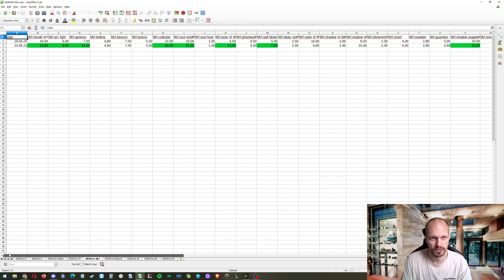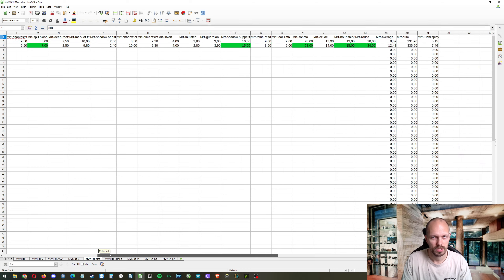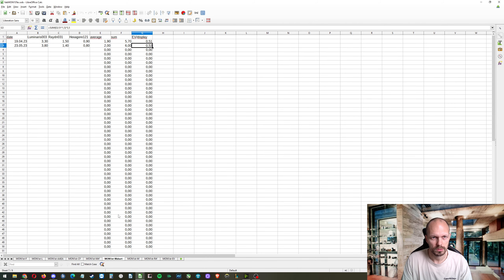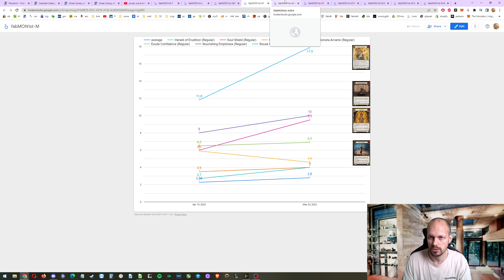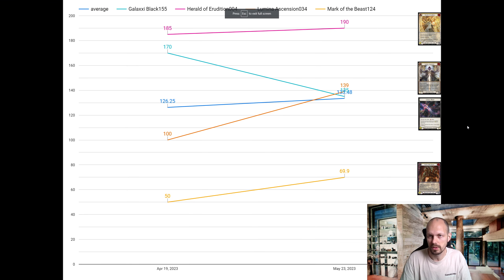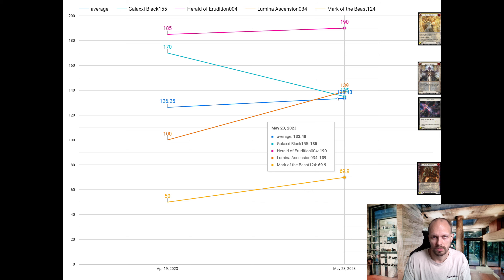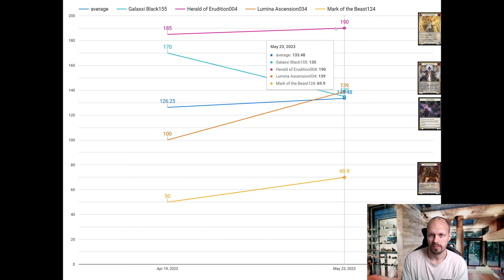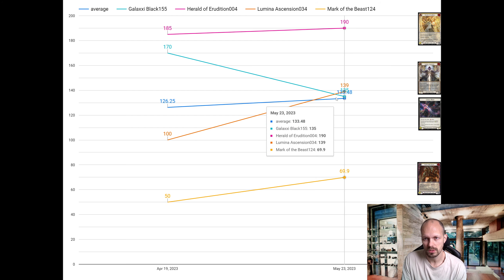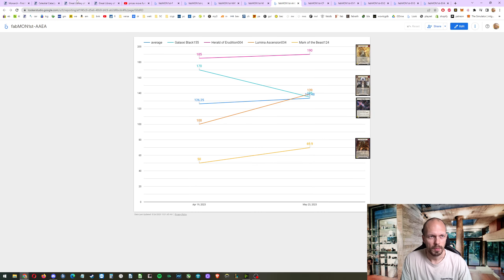Everything is highlighting green for first edition Monarch — it's basically all green. I don't think it's a bubble; I don't think it's overpriced because prices were a lot higher during the hype. For the extended art and alternate art slide: the average of those four has been going up from 126 to 133. The Harvest of Ever addition extended art went up five dollars; Lumina Ascension went from 100 to 139; Galaxy Black went from 170 to 135.